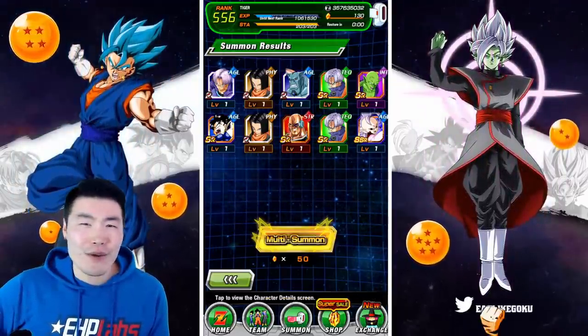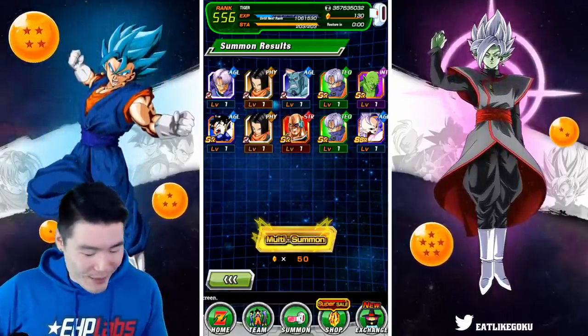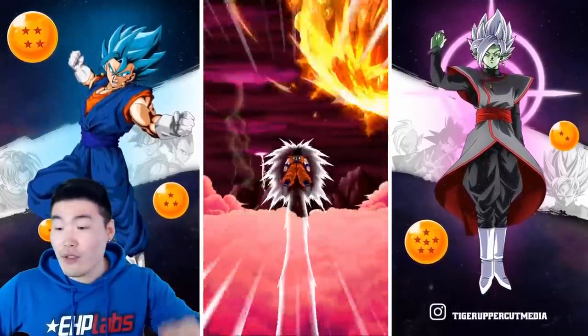The only good thing is that we at least get red coins so we can use those for other units in the future. That was pretty bad. That being said, we did get androids — we got two Android 17s, so I guess I kind of got what I was asking for. Anyways, second multi, let's just keep going and get the shaft over with.